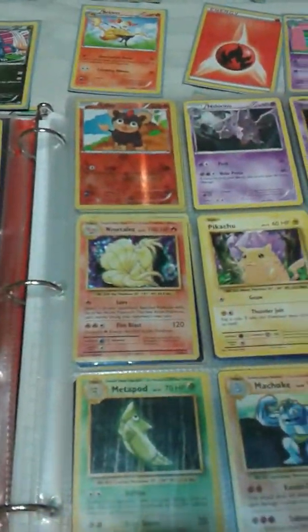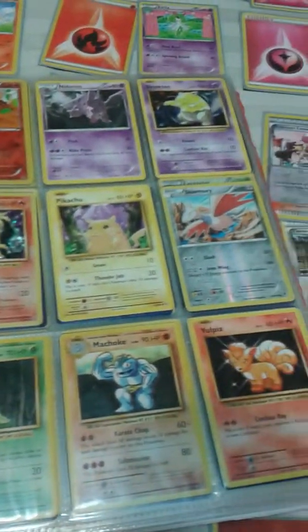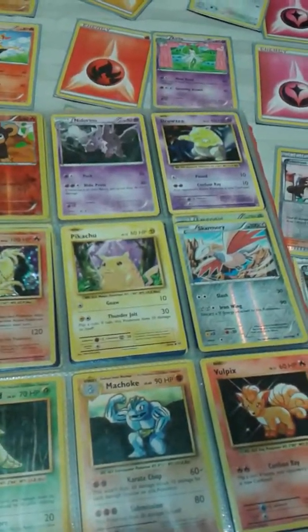Natu, Meowth, Inke, Litleo, Ninetales, Metapod, Machoke, Volpex, Skarmory, Pikachu, Nidorino, Drowsy.